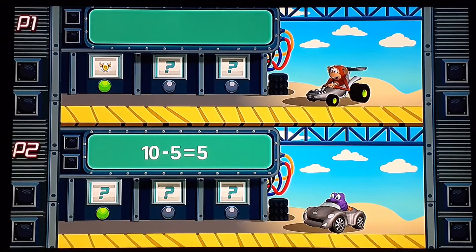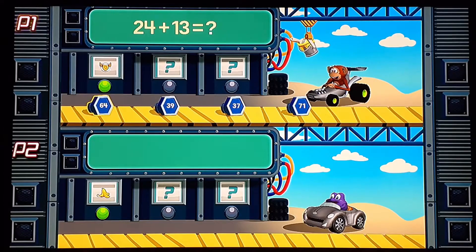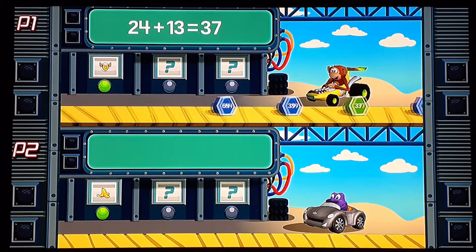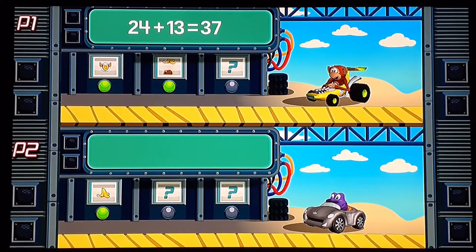This was my pick for the race. We're doing two quick races. Player 1: 24 plus 13 equals what? 24 plus 13. I don't know. All I know is that his head is shaped like an M, which I think is hilarious. 24 plus 13 equals 37.